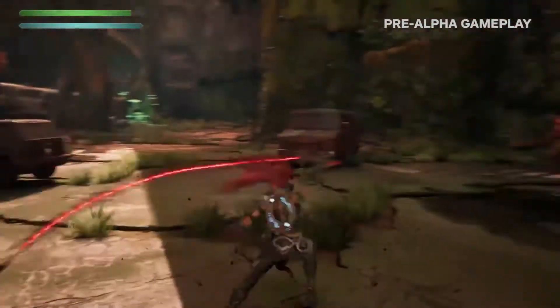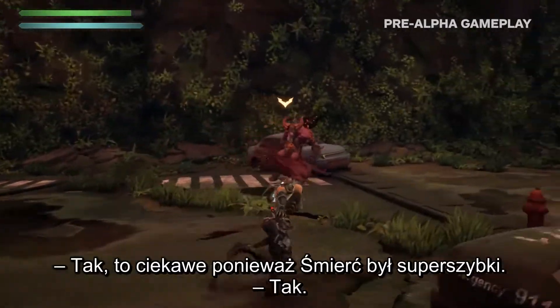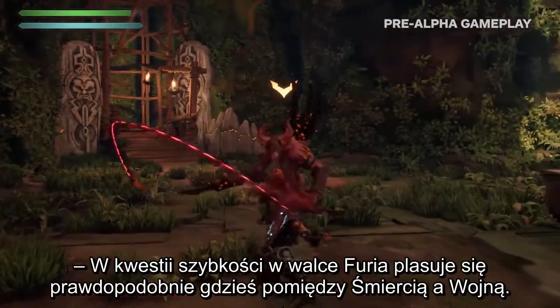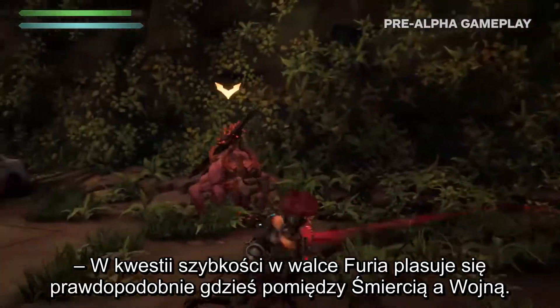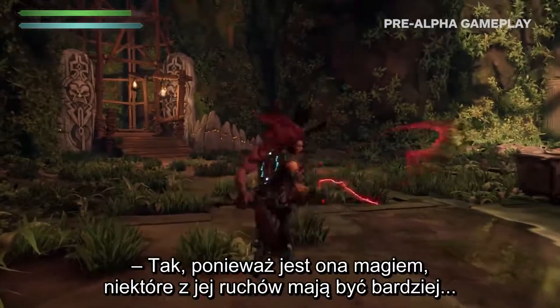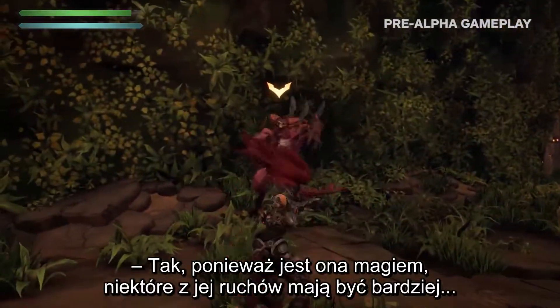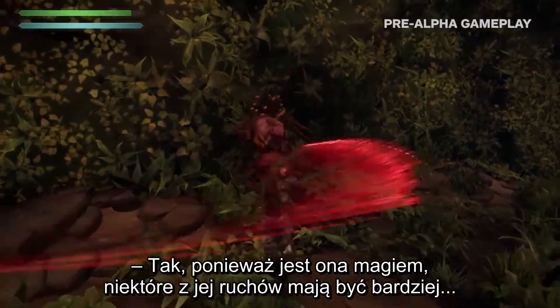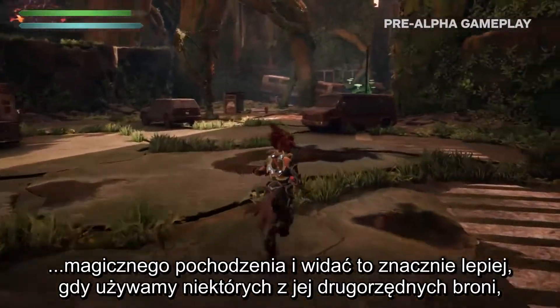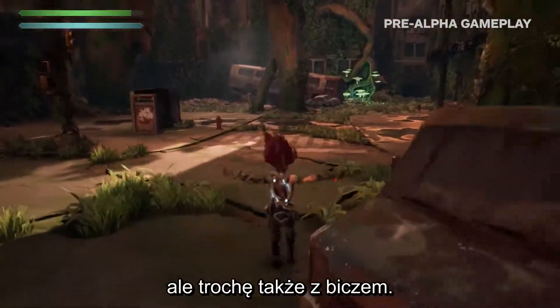This looks really quick. And it's funny because Death was like super fast. So she's probably somewhere between War and Death as far as the quickness of her combat. Some of these moves are because she's kind of supposed to be a mage, so some of these moves are a little more magical in origin. It comes into play a lot more with some of her secondary weapons, but a little bit with her whip as well.